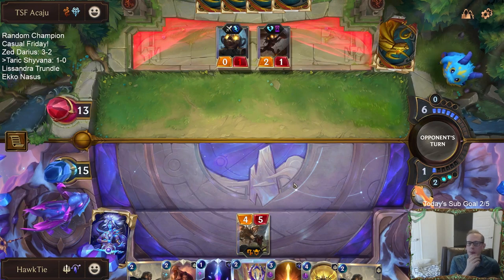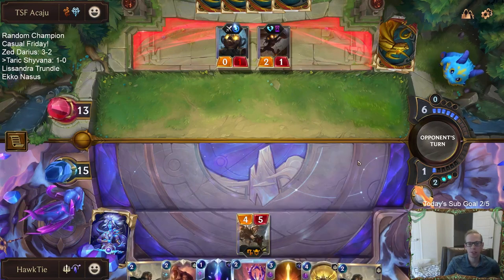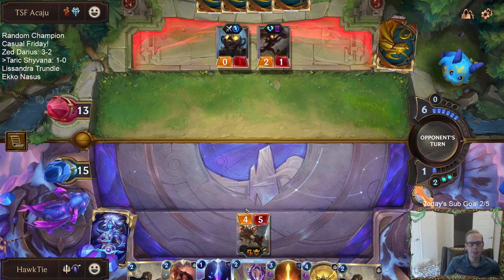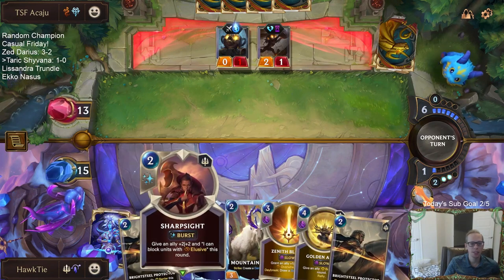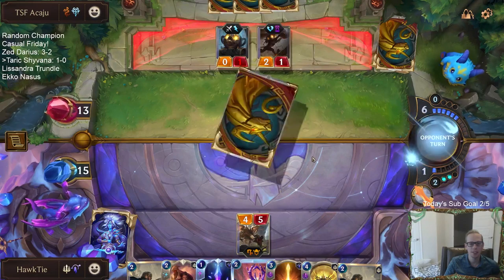I could have protected against that a couple of different ways, but the easiest way would have been just play the Bright Steel Protector. Drawing another Bright Steel Protector now — I really wish I would have done that. It was that 6th point; I was thinking it was going to be 5. I was looking at my cards and then looked up and saw the Powder Keg. I forgot about that Powder Keg.